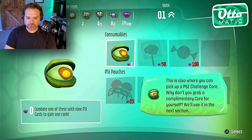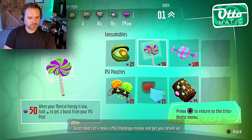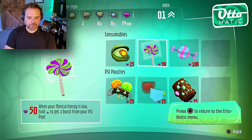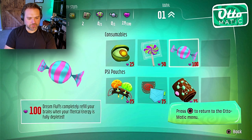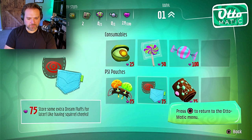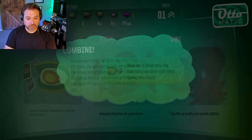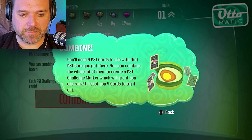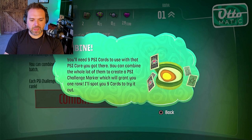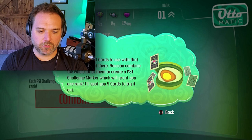Why don't you grab yourself a complimentary core? Don't mind if I do. Psy pop, got it. Dream fluffs — man, those are expensive. Psy fold wallets — holster some extra Psy pops. Okay, carrying capacity — I think that's definitely going to be our number one. Combine! You'll need nine Psy cards to use with that Psy core you got there. You can combine the whole lot of them to create a Psy challenge marker, which will grant you one rank.